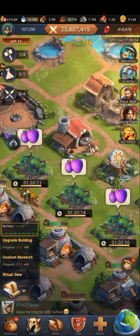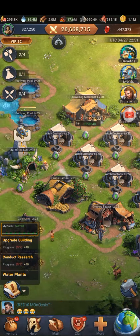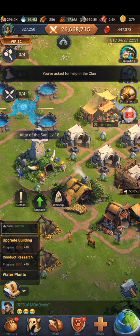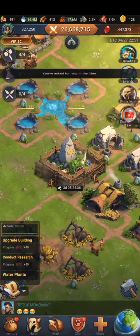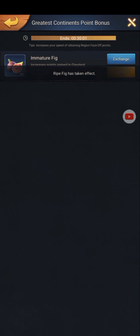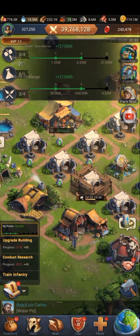Also the witch doctor level 25, which needs 23.6 million belt, 9.1 million woods, and 3.3 million gold. I also included the altar of the sun level 19, which requires 13.7 million belt, 12.3 million stone, and 1.1 million gold.